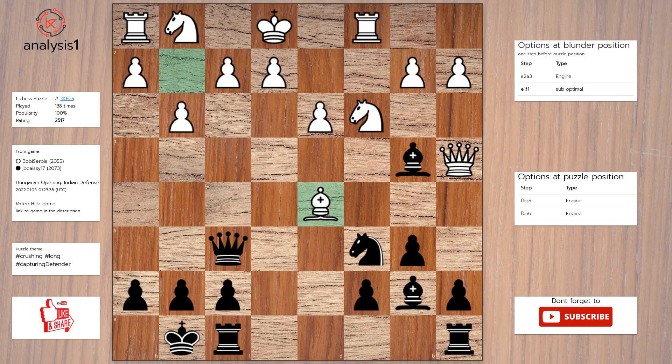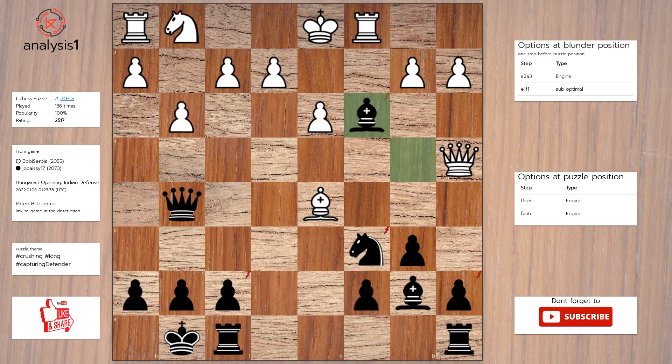The answer is: Queen to g5. King to d1. Bishop takes knight. Rook takes bishop. Queen takes bishop.